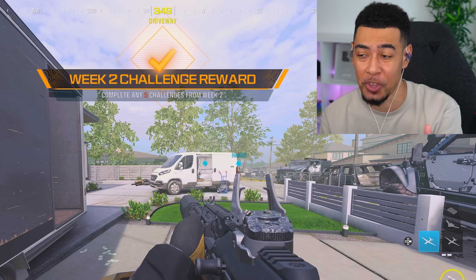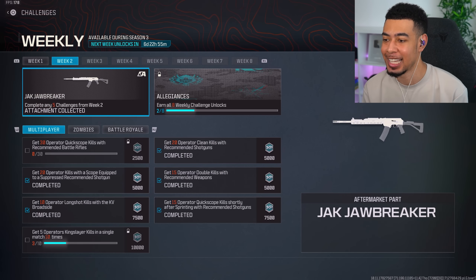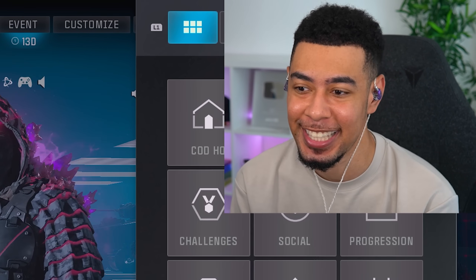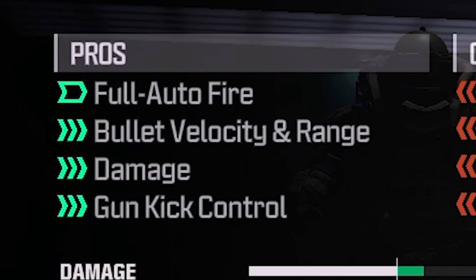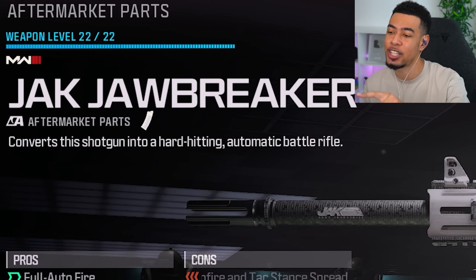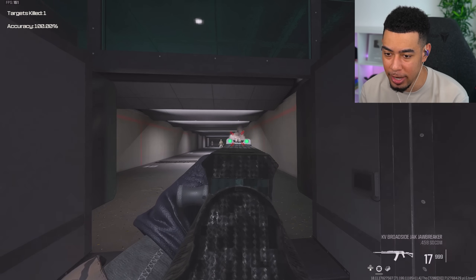That means we should have all of them done. So now if we go over to the weekly challenges, we can see we have unlocked the Jack Jawbreaker. That was honestly surprisingly easy. I believe it's for the KV Broadside — it is. Okay, so it makes it fully automatic. Bullet velocity and range, damage and gun kick control. Wait — converts this shotgun into a hard-hitting automatic battle rifle. No way. Let's see this in the firing range.